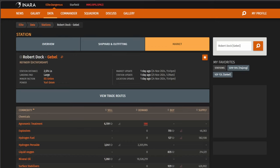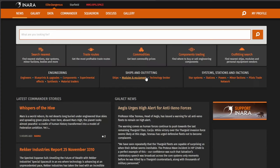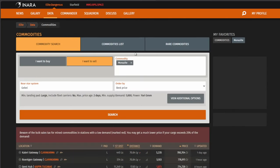I want to show you what I did, and it's going to be using Inara, which is a tool you all should be familiar with. Inara is a great tool that everybody who plays Elite should be using regularly. So let me show you the process. What we're going to do is initially go up to the main Inara site, and from there we're going to click on Commodities. From Commodities we're going to select 'I want to sell.'